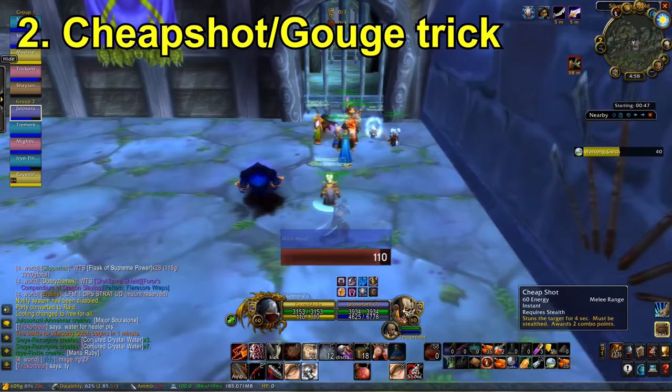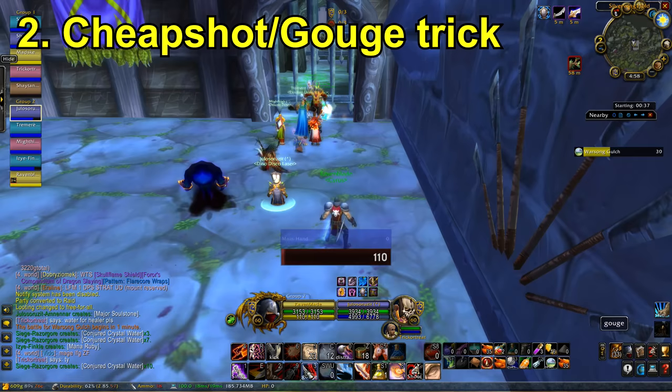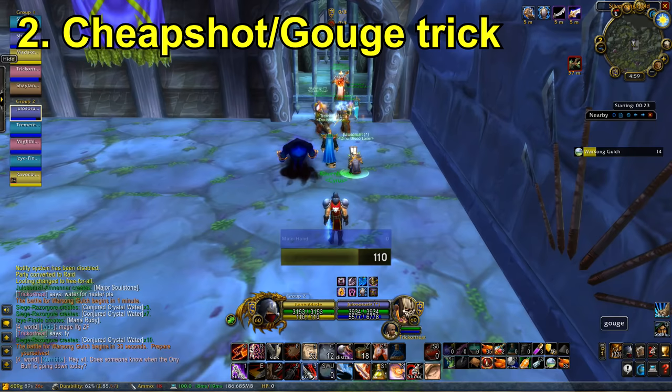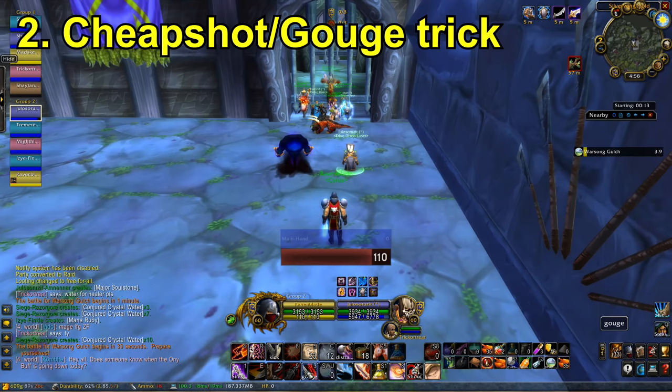What I'd recommend is: I have Cheap Shot on key bind 3 — that's my mouse button. So I spam 3 to use Cheap Shot. But I also have, out of stealth, Gouge on 3 as well. So when I'm in stealth I'm going to spam Cheap Shot, and then as soon as I pop out of stealth I'm going to pop Gouge straight after the stun. What this basically does is it stops mages from blinking out of your stun, and for orcs it will put them in a Gouge just in case your stun got resisted. So whenever I'm opening against mages or orcs, I always use this trick.